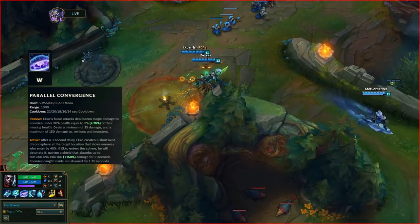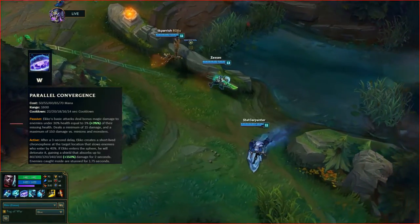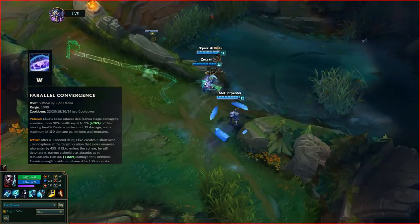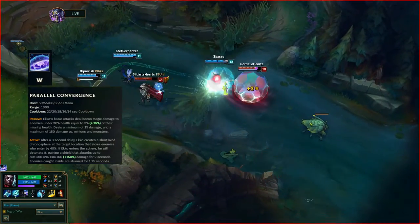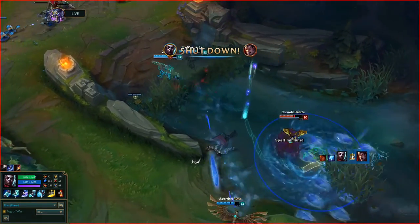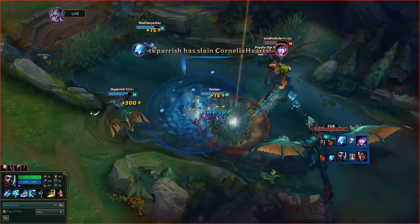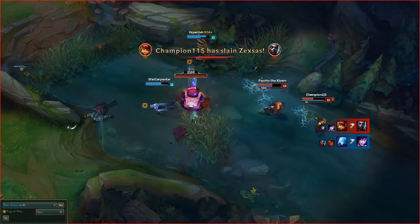Echo's W is Parallel Convergence. Echo splits the timeline, creating an anomaly after a few seconds that slows enemies caught inside. If Echo enters the anomaly, he gains shielding and triggers a detonation, stunning enemies by suspending them in time. The shield that Echo gains from his W is ridiculous, almost nullifying the damage from enemy champions for a short time.